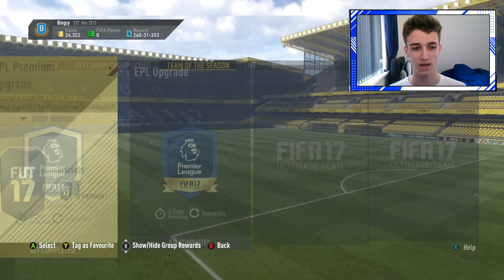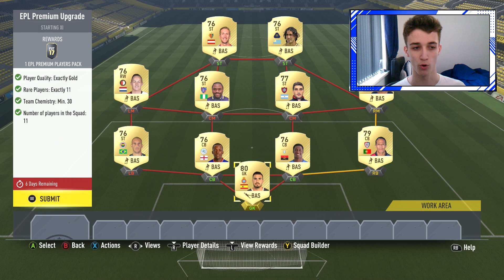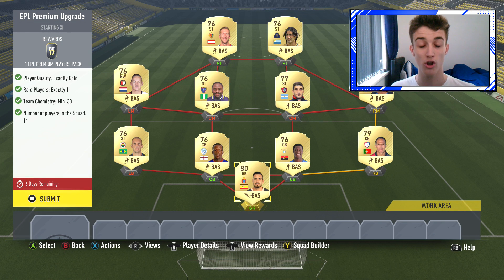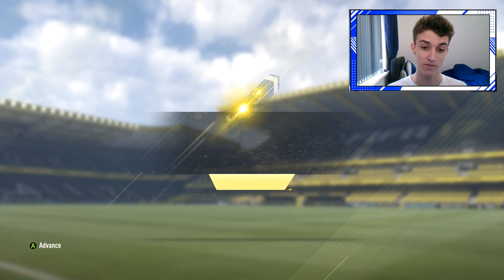It is the EPL team of the season and we've got these new upgrade SBCs just for EPL packs. We've got a premium players pack which is all rares, all rares and a minimum of 30 chemistry. I've already completed one. I've got a lot of rares in my club from completing some SBCs the other day. I also finished the SBC that was stuck on in the video where I was completing cheap SBCs - the Brazil SBC and the South American Tour. We did actually pack a pretty decent card in there.